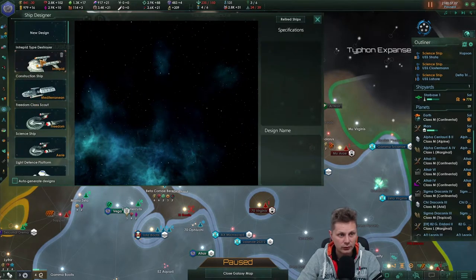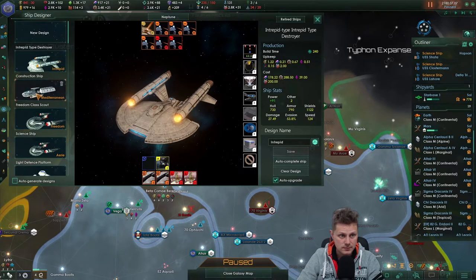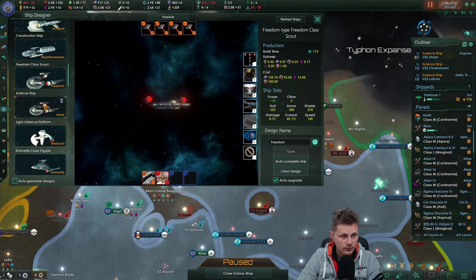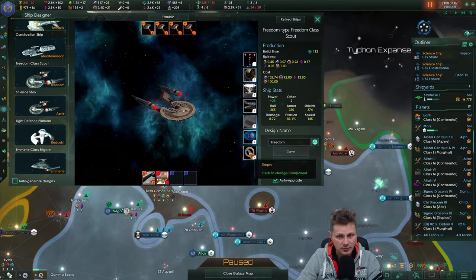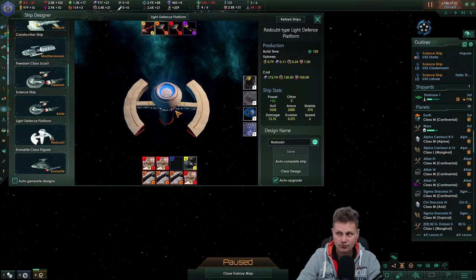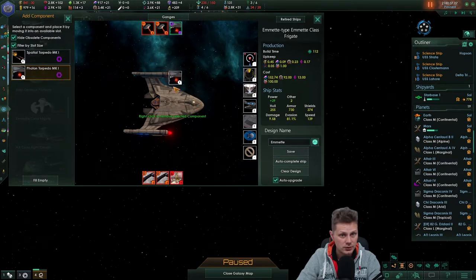Let's take a look at Ship Designer, because we also have that retrofit for the NX class that I completely forgot about. This is now the Neptune class — looks good. We don't have anything for this yet. I was also told that the profiles on these ships might be wrong. The Freedom class is the Franklin — we'll keep that. Then we have this one that has an additional slot. The defensive platforms look cool. I've been told I might want to place a few of them, but it would be the first time. The Emmet class ship has a torpedo — speaking of torpedoes, let's get that going.